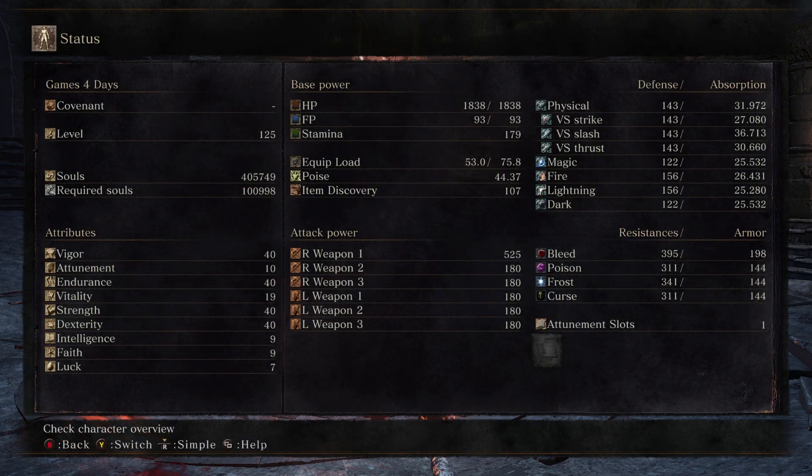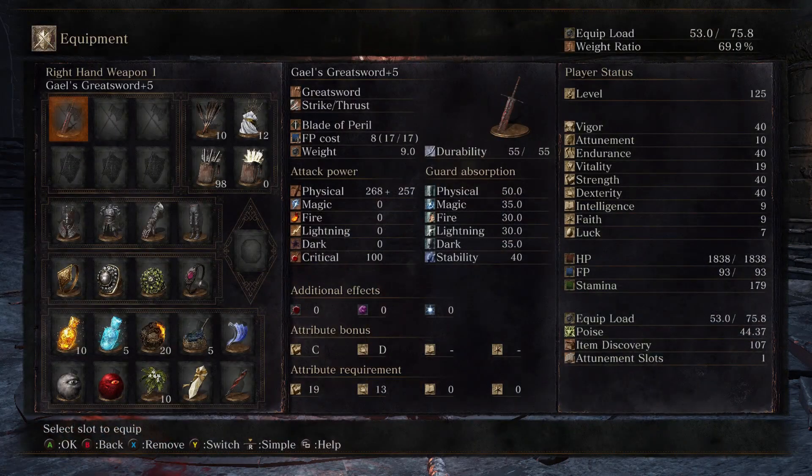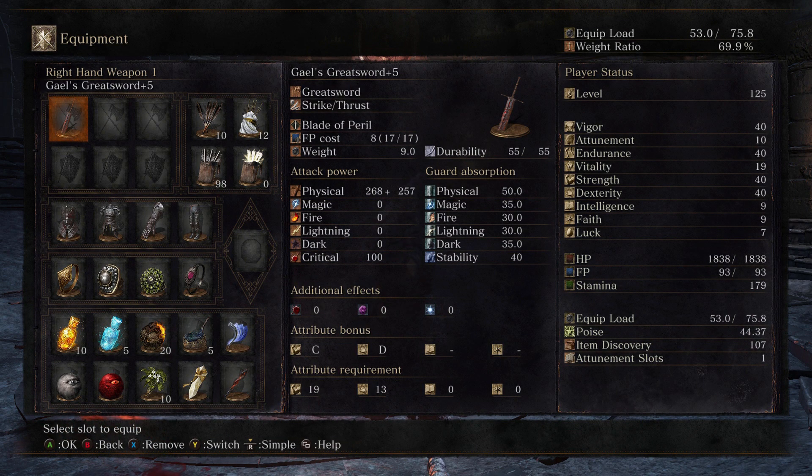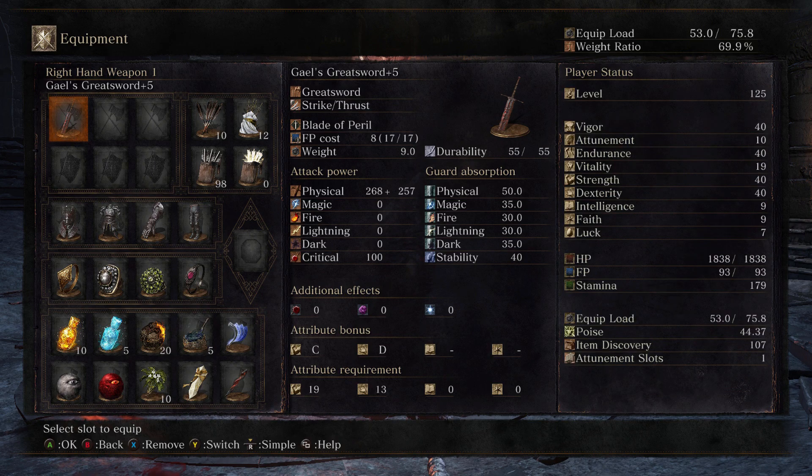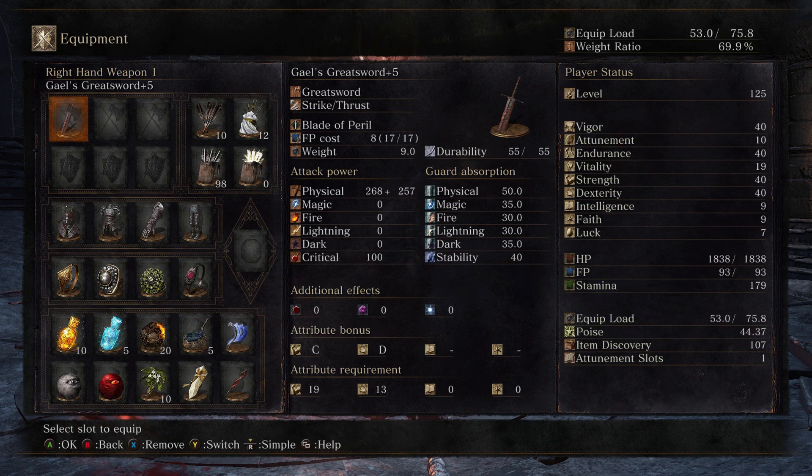We are level 125 at this bad boy. So Gundergale 125 is a beast. Vigor at 40, 10 for Attunement, Endurance at 40, 19 for Vitality, Strength at 40, Dex at 40. Intelligence and Faith, we just got 9 of each. And Luck we have 7. We have 1 Attunement slot — we're not going to use it. The whole thought behind Gundergale is basically a tank build with Gale's Greatsword because it has the true combo 3-piece. It has a lot of things you can do with it, but you want to get that R1 out. So we have Gale's Greatsword plus 5. It hits for 525 dual-handed. That's at 40 and 40 — I believe that's as high as you can get it.